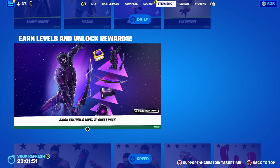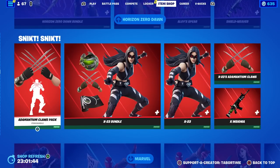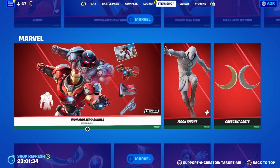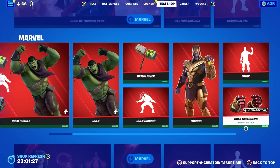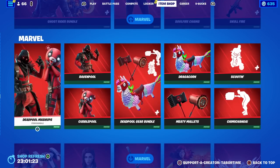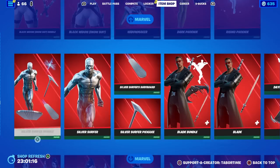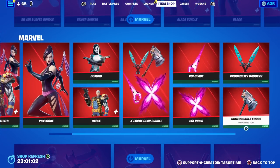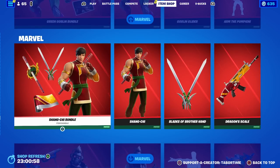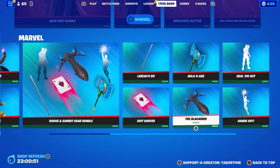In the returning items section: the Axion Sentinel Level Up Quest Pack, the Creed bundle, and the Aloy/Horizon Zero Dawn bundle are all here. There's also a huge Marvel section — I won't go through it all since we've covered these for several days now. Notable highlights include Thanos, Hulk, Scarlet Witch, and Ghost Rider — a lot of people are hyped to see those back. All the Deadpool stuff is here, plus Dark Phoenix, Silver Surfer bundle, Blade bundle, X-Force gear, Daredevil, Hawkeye, Green Goblin, Star-Lord, Gamora, Ant-Man, Nick Fury, and the Rogue and Gambit bundle.